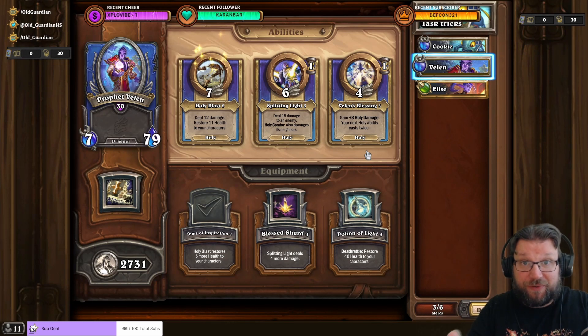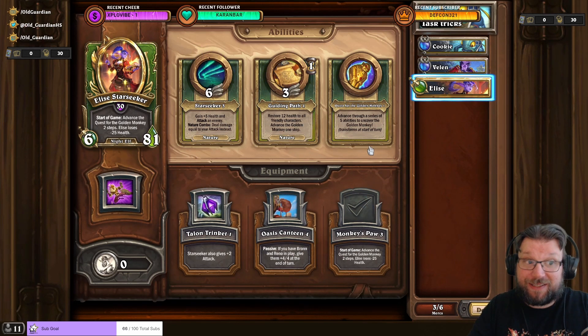Another phenomenal mercenary for tasks is Prophet Velen, because Velen's Blessing — gain plus three holy damage, your next holy ability casts twice — stacks. Cast it a second time, it casts twice; a third time, three times; and so on. Then you can use a holy damage ability to deal massive damage like 450 or 900. Another nice trick for damage-based tasks is Elise Starseeker — Quest for the Golden Monkey eventually gives you a monkey adding spell damage to all your characters for even faster damage.